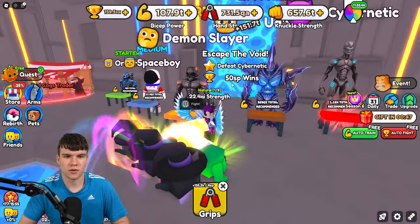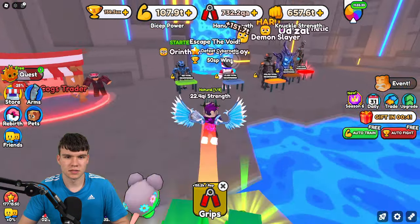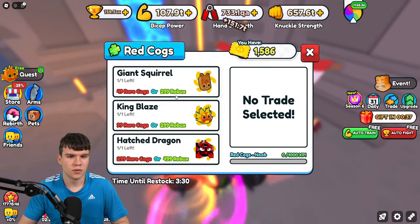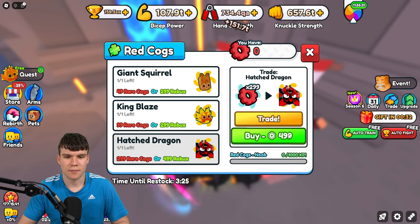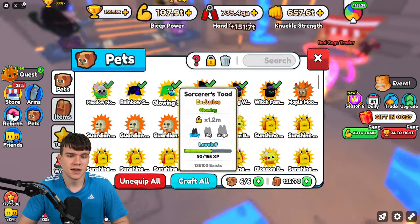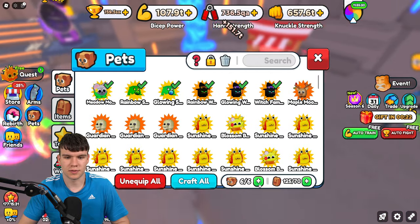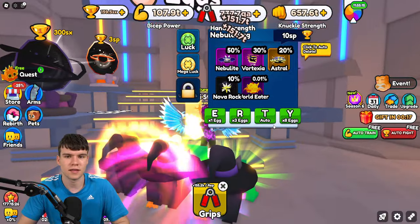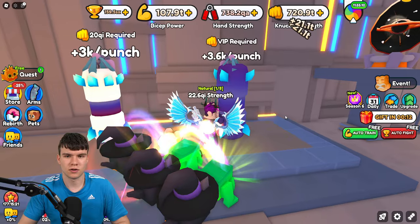There's no faster way to get to defeating the demon slayer right now. We could go to the red clogs trader, but he doesn't really have very good pets — 299 red clogs for a 500K stat pet isn't the best when we've got ones in the millions. We could buy more pet equip slots, but let's just keep training. Let's go train knuckles.